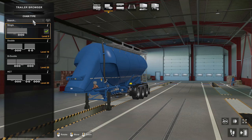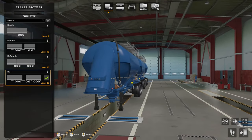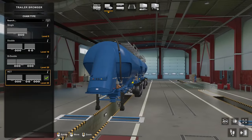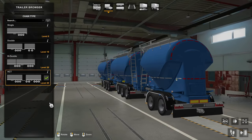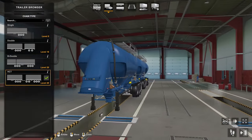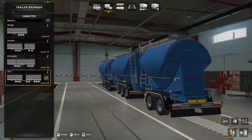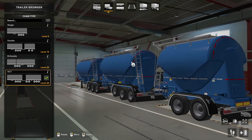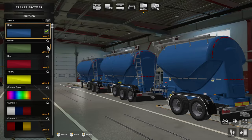Moving to the dry bulk trailer, we have multiple different chain types: the single, the double which I'm using today, the B-double, and the monstrous HCT which I believe you need to own a garage in Sweden for. It was telling me with a little red dot to own a garage in Sweden to be able to own this chain type. Depending on what country you have your base in, you may or may not be able to haul this chain type. The HCT is a monstrous chain and it actually looks really cool.